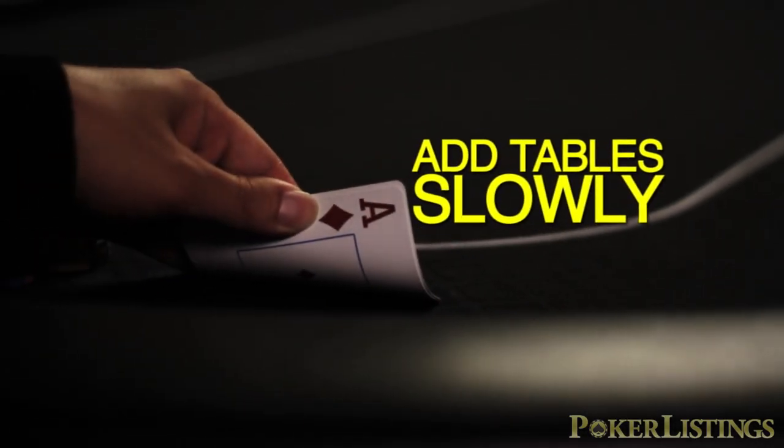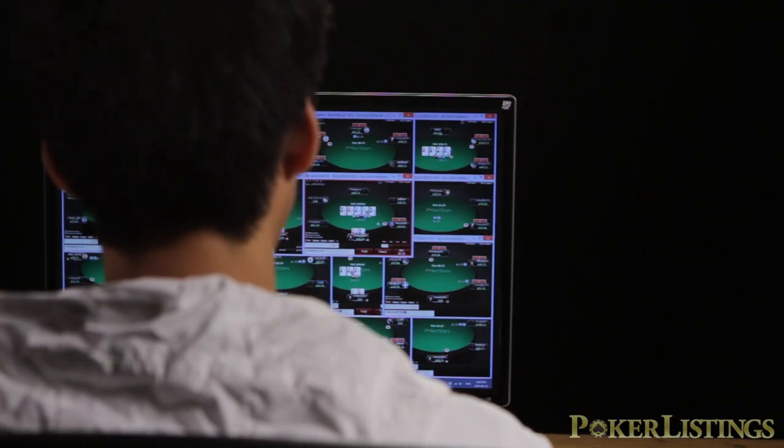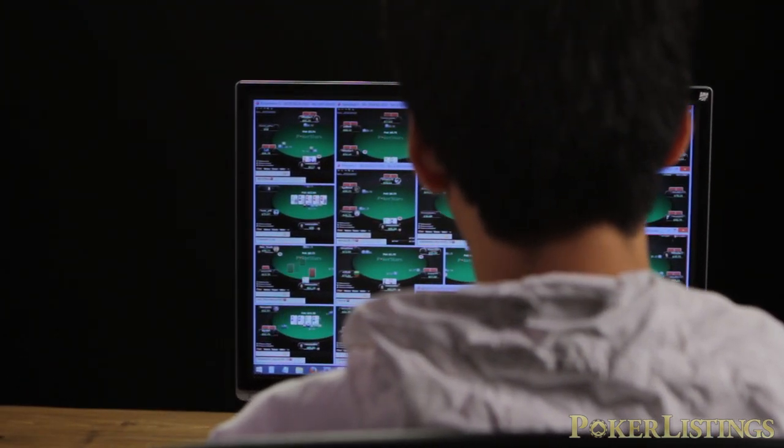And number one: add tables slowly. Add tables slowly because if you try to do it overnight, you're going to get flustered and probably not win as well. It might be demoralizing that you're now a break-even player or barely winning, even though you're able to play a lot of tables. You want to think about your win rate first. That way, when you add more tables, you're able to win more money and do well. Take it slow, add one table at a time, do really well at that and be comfortable, then add a table. There's no rush to being a multi-tabling master.